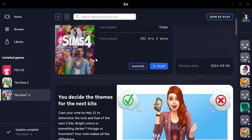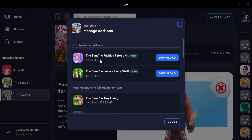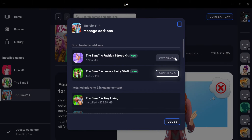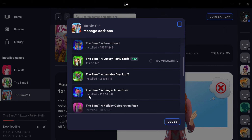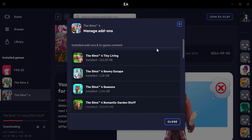When I go to Sims 4 and manage add-ons in the EA app, I can see the Fashion Street Kit and Luxury Party Stuff are both there. I'm going to download both of them and then try to launch the game to see if it works. The Jungle Adventure doesn't pop up as new because I already had it — I kind of wish they'd chosen a different game pack.